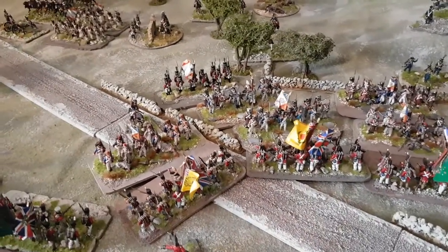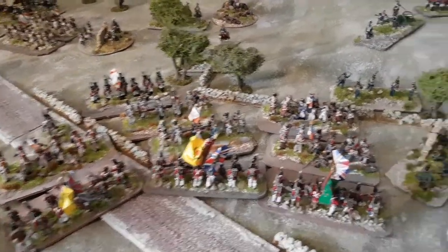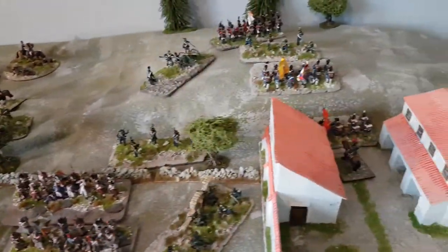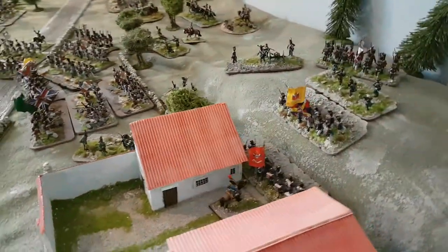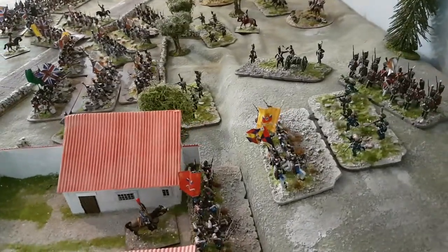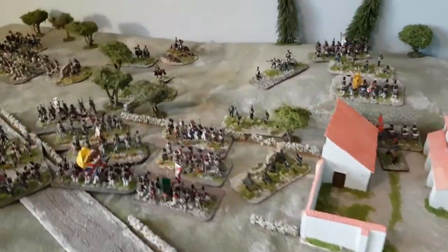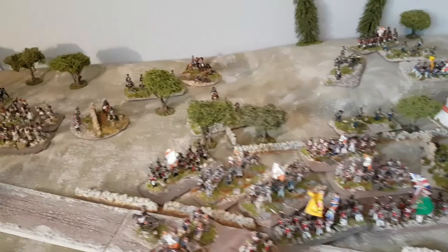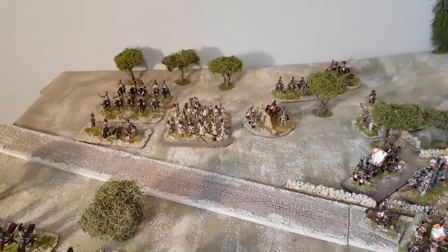This is the British centre under Wellington himself, or Wellesley, coming under some severe pressure now from the French. And this is the Portuguese on the flank - they've actually managed to push their way through the village of Roliça, now applying pressure on the French left flank, which is going to help Wellesley out big time.